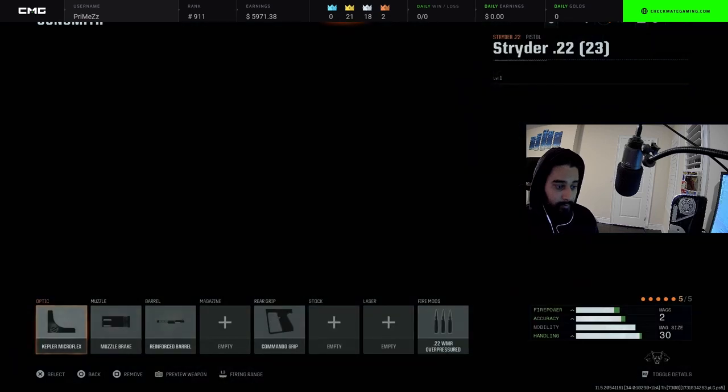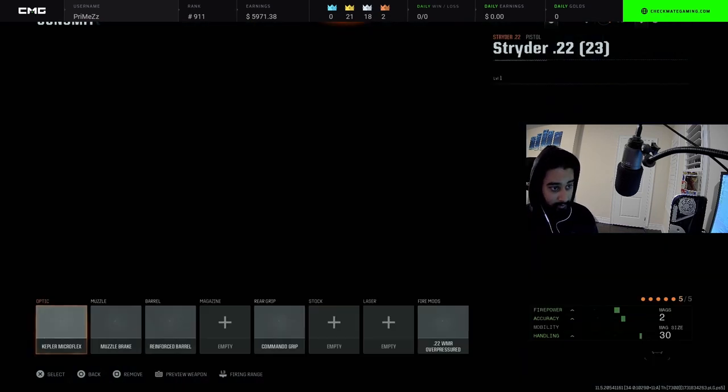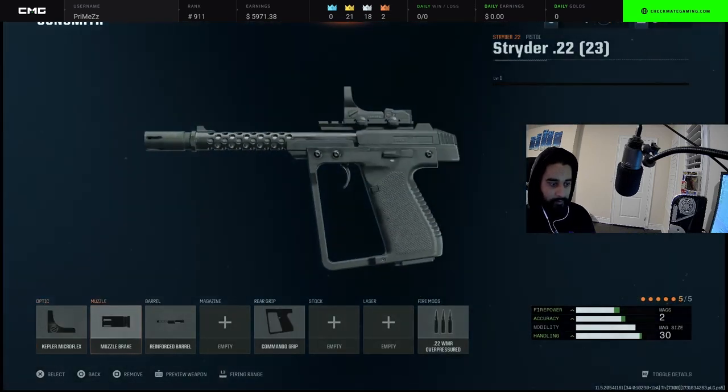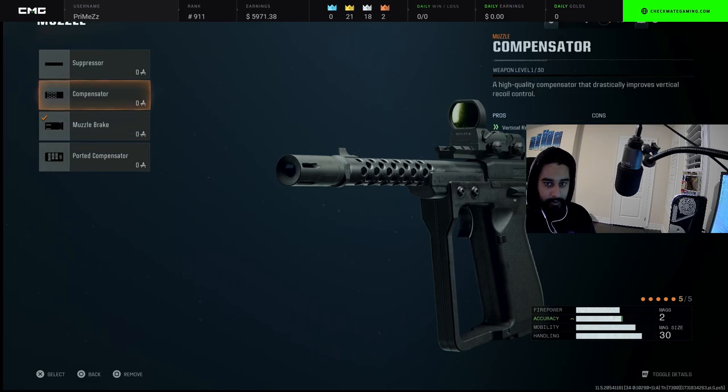I use the Strider — I believe it's the last pistol. I put on the Kepler micro flex, just a red dot. You can use it with iron sights if you like — I was using iron sights before but now I'm trying the red dot. You want the compensator as the muzzle.